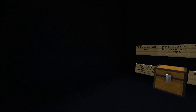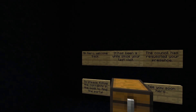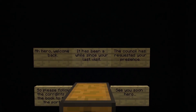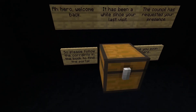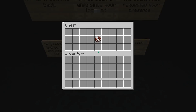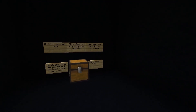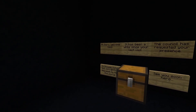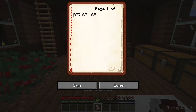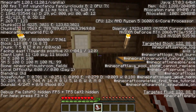What? What? Oh, we have not had one of these in a while. Hiro, welcome back — it has been a while since your last visit. The council has requested your presence, so please follow the coordinates in this book to the portal. See you soon, Hiro? I — what the — I'm so confused. What do they mean by council or portal?